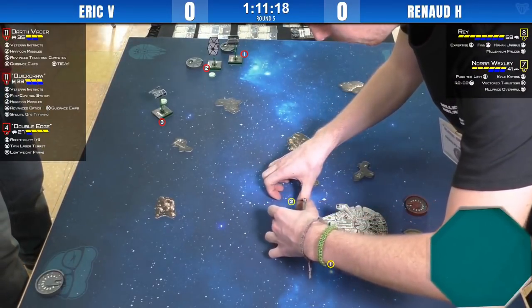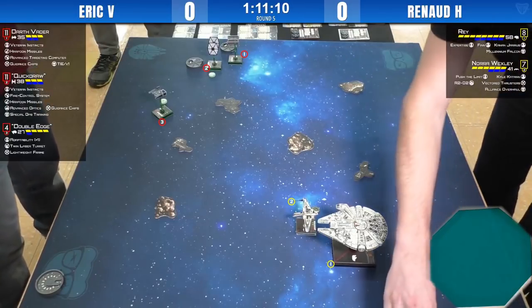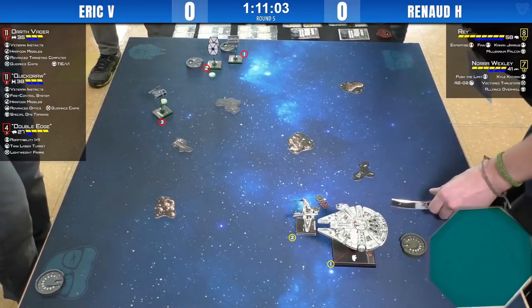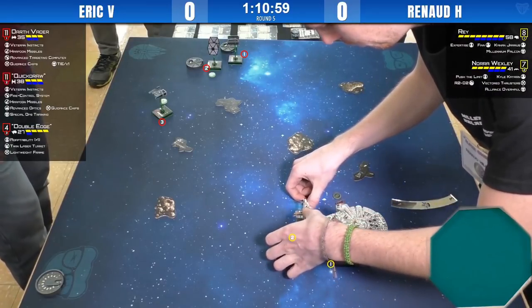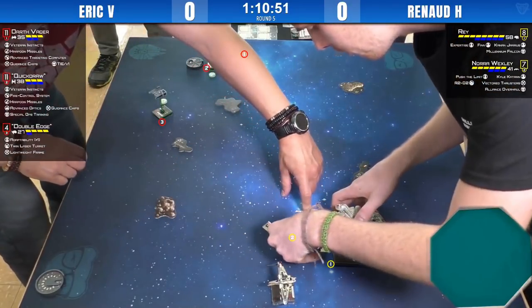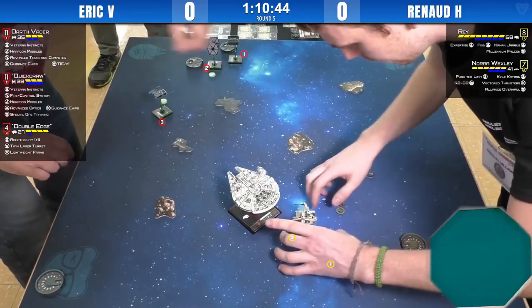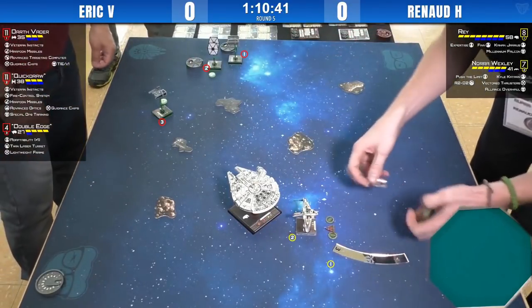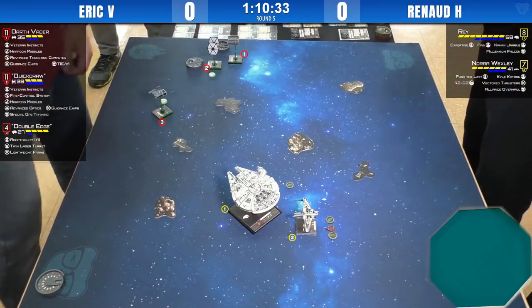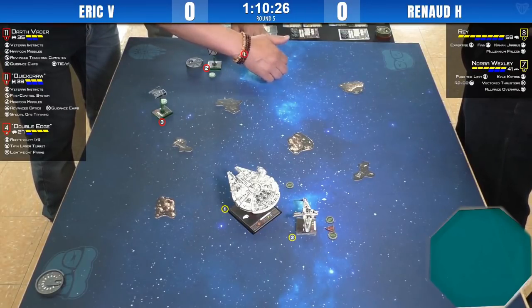Nora is barrel rolling back to delay the confrontation a bit. If you were Eric, who's your prime target? Given that I don't have Lightweight Frames on Quick Draw and no extra maneuverability with Vader, I might try to kill Nora first — wound her very badly, try to kill her. Double Edge's TLT is good here because it can trigger the Harpoon condition. Double Edge doesn't have a second secondary weapon, so his pilot ability won't matter.